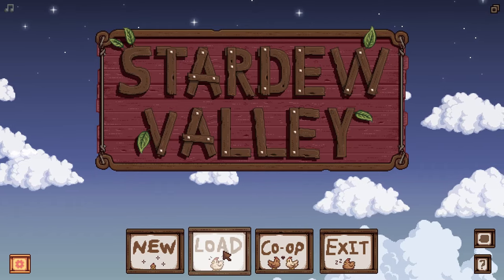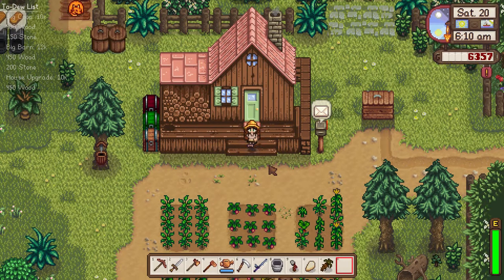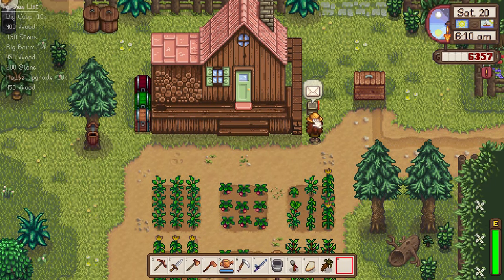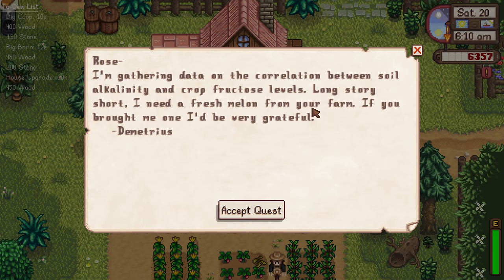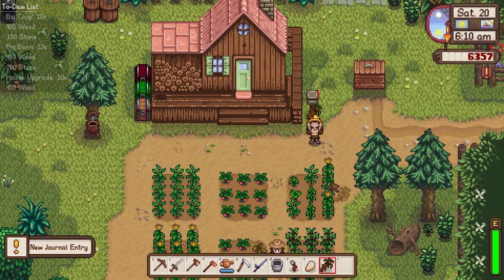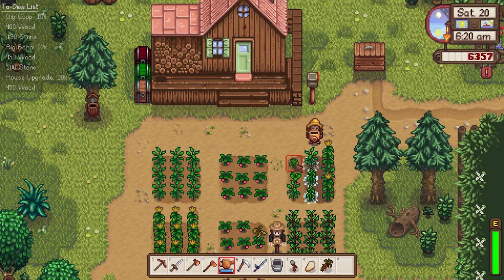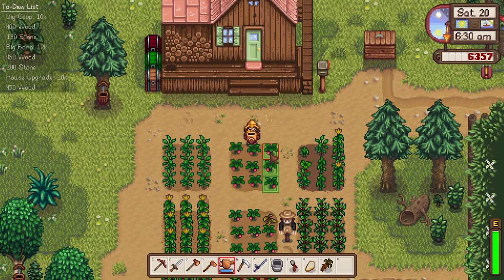Hi everyone and welcome to my Stardew Valley playthrough. I'm so glad you could make it today. We have a beautiful sunny day here on Bumbleberry Farm, and we have Demetrius requesting a fresh melon from us. Once our melons have grown, we'll have to remember to hang on to one for him. But right now let's go ahead and get all of our crops watered.